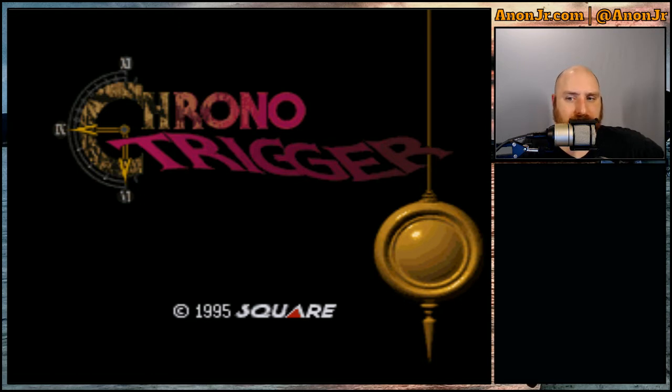Chrono Trigger was an RPG developed by Square, before Square merged with Enix to become Square Enix. It was originally created for the SNES — the Super Nintendo Entertainment System — in 1995. In 1999 it was re-released for the PlayStation, and in 2001 it was included in Final Fantasy Chronicles, because there was a fair amount of overlap in the teams that worked on Chrono Trigger and the teams that worked on Final Fantasy.